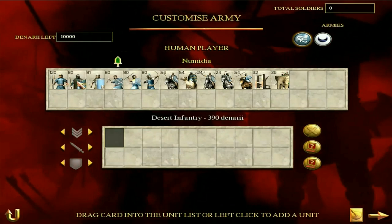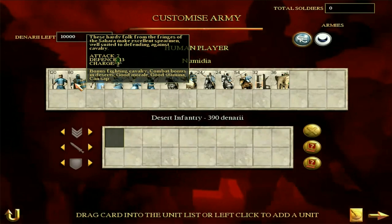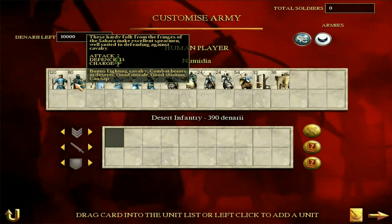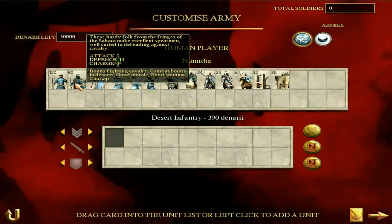Next up, desert infantry. They look a bit like eastern infantry, but they're better. Numidian units are actually pretty decent. Desert infantry are basically significantly better versions of eastern infantry. They are spearmen, good for fighting cavalry. They have a good defense, good attack, and a good morale. Eastern infantry have poor morale, so that's the main difference - higher defense and higher morale. Makes desert infantry a pretty good unit to use on the flanks to protect against cavalry charges.